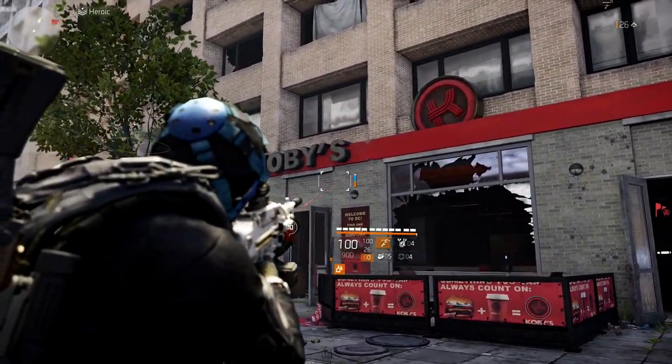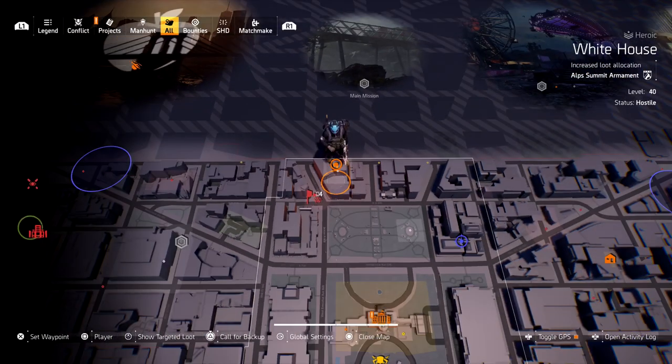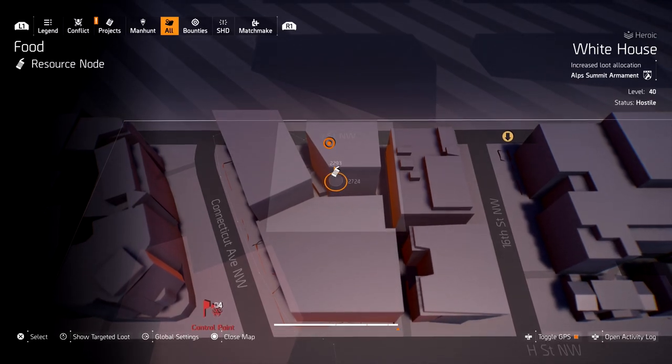The first thing we need to do is find six lion eyes. The first one is going to be right here at this resource area, just north of the control point — the vault that is north of the White House. There is a resource area right here where it has food.